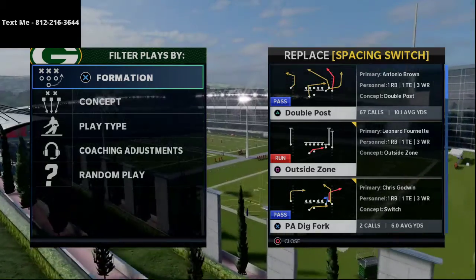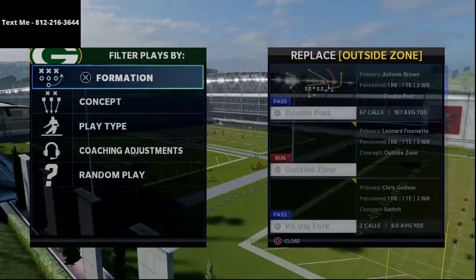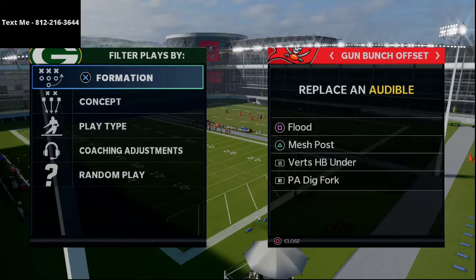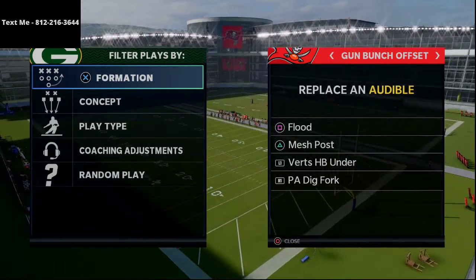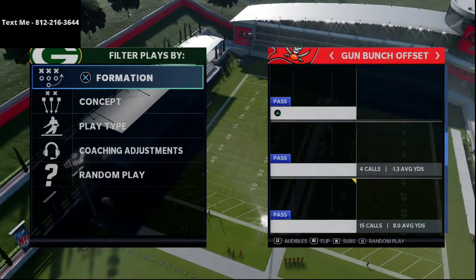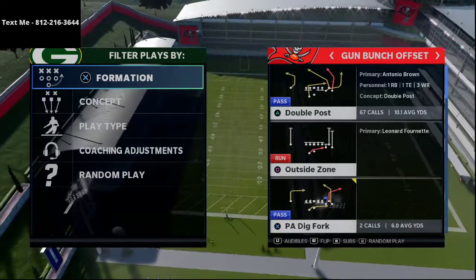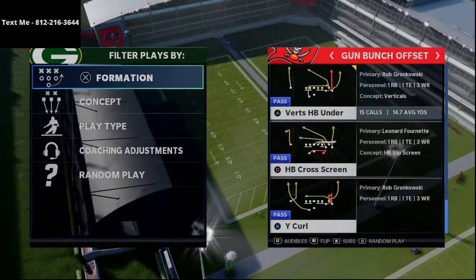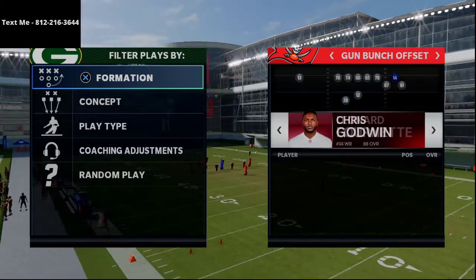So what we're going to do is set the audibles: we've got flood, mesh post, verticals, halfback under, and PA dig fork — because those were the primary plays that Blocky used in this game. I want to talk about how Dat Boy was able to really defend this at a high level.